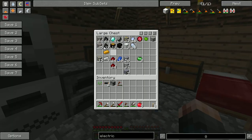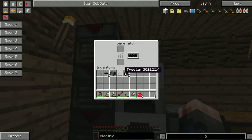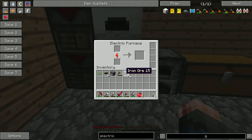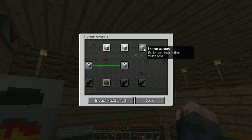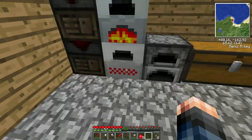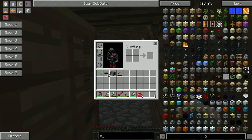Let's power this a little bit. I know you can get rotary furnaces which increase the speed the more and more they actually work, but I believe that takes a lot of materials to make. Let's have a look at the Industrial Craft 2 options. Induction - that's what it's called, the induction furnace. Let's actually make an extractor and then we'll make a batbox so we can store the power.